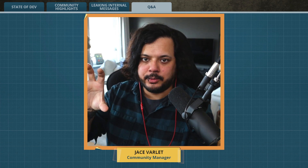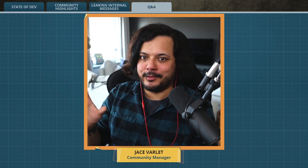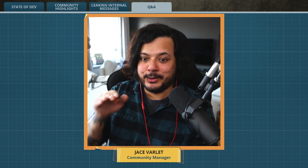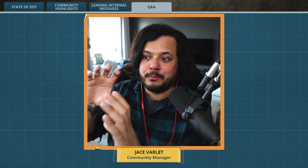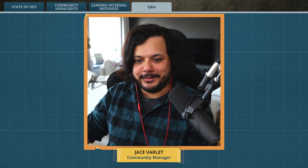I hooked it up immediately to a smelter to turn it into concrete — when obviously you need a constructor. And because I couldn't dismantle, I couldn't dismantle the belt coming out of the limestone node. I had built them too close, so I couldn't put a splitter either. I basically just wasted that node completely. That was a bummer.